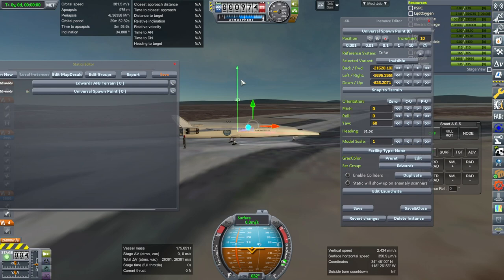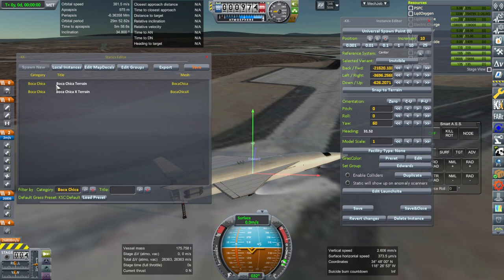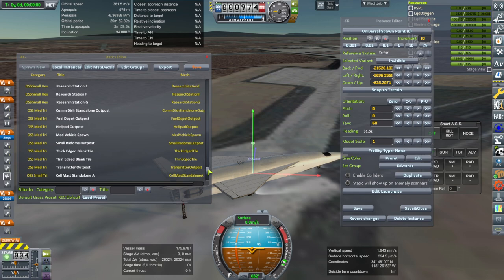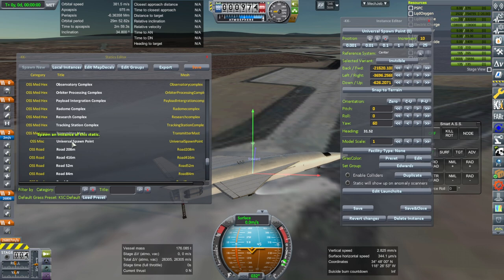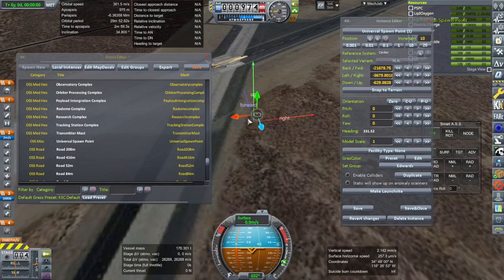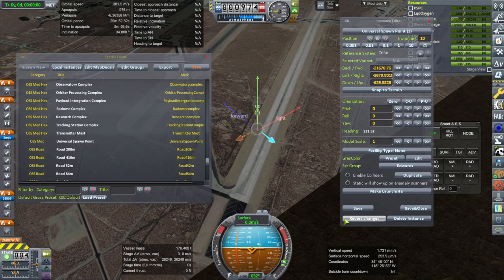You can spawn one of those universal spawn points as well — those are also statics. To find one, get rid of the category filter and search for 'universal spawn point.' That will create a new spawn point that you can name. You don't need to do that if there's already a KSC there, but if there isn't, and you want to be able to spawn at a runway, you place it there.